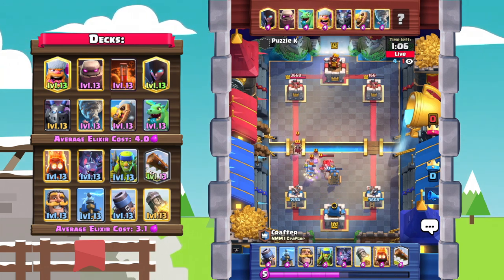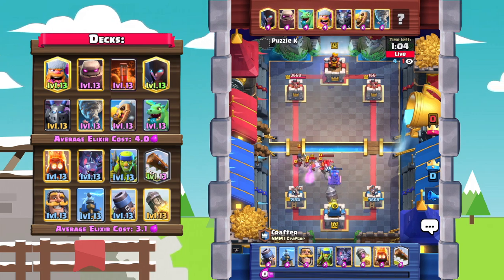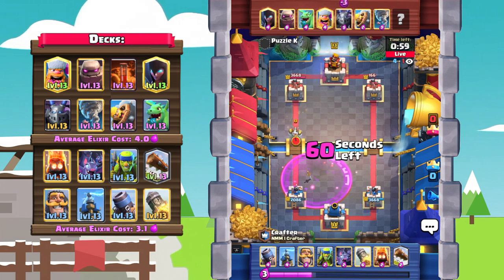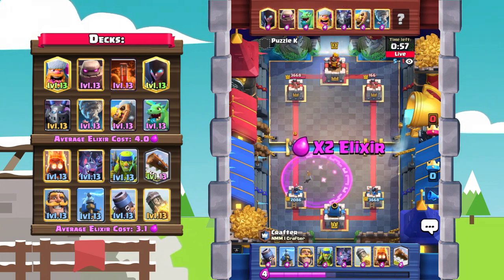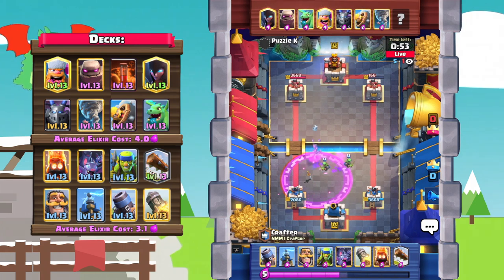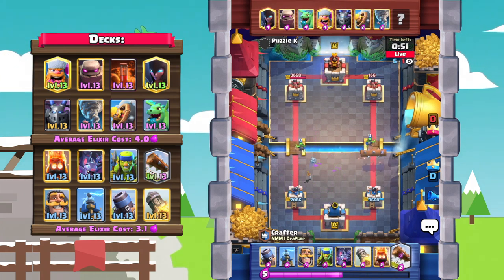He goes with a really effective tornado right there — and wow, things are not looking good, but rocket comes and saves the day. Look at that — everything is gone, golemites, everything. 60 seconds left and Puzzle K is not getting any push close to that tower — that was just a godly rocket right there.